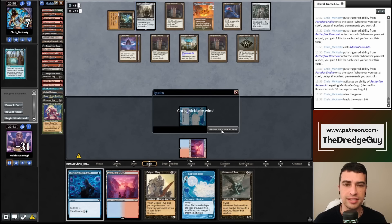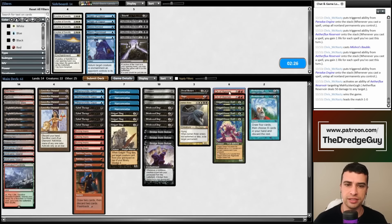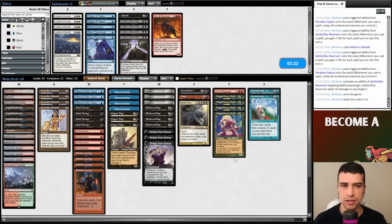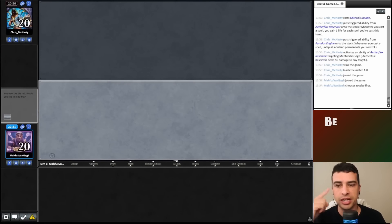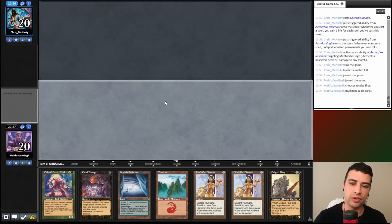My opponent's life total goes to 45. Interesting to note they had three cards left in their deck. One thing I could have done is hold Cephalid Coliseum hoping my opponent goes deep into their deck, then force them to draw cards and deck out — I do this often against other decks. But my opponent had exactly three cards left, so that wasn't possible. Let's sideboard — I'd definitely include Ashen Rider instead of one Ox.